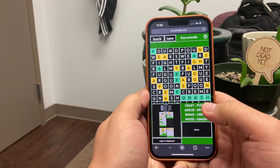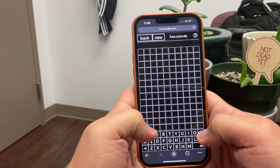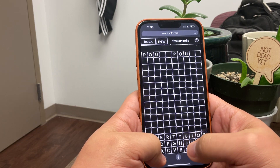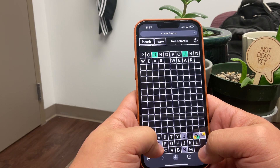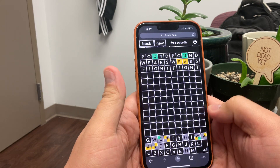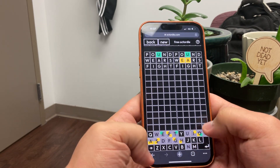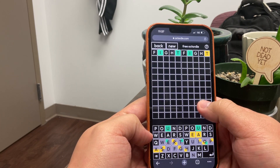Today I'm going to show you how I solve my Octordles. I'd say probably 90% of the time I'll get every word. I start with a couple of words that all use different letters — no repeat letters — and they use most of the letters of the alphabet. For 'fight,' you can use 'light' or 'might,' but I find that Fs are trickier to find than Ls and Ms. Sometimes if I don't get enough clues, I'll put 'balmy' in there as a fourth word, so we use 19 of the 26 letters.